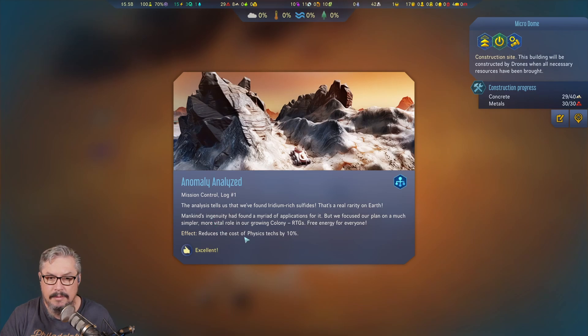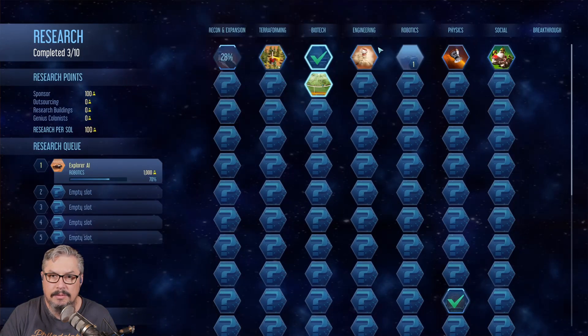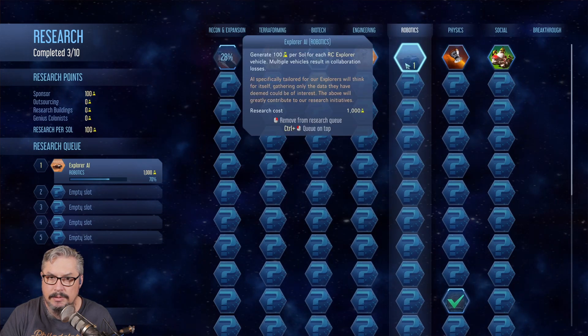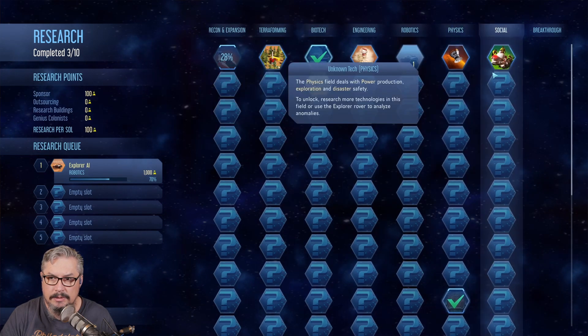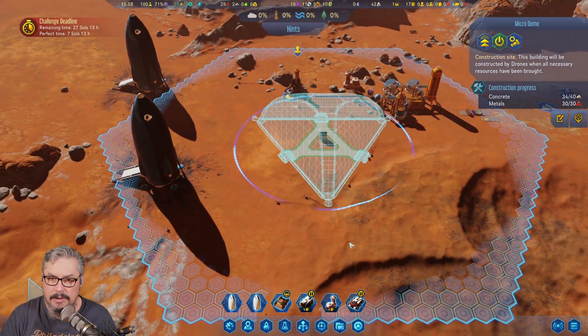The analysis tells us we've found iridium-rich sulfides — that's a real rarity on Earth. It reduces the cost of physics research by 10%. Nice. We don't care about terraforming. It's like when you have one single focus, you don't really care about anything else.